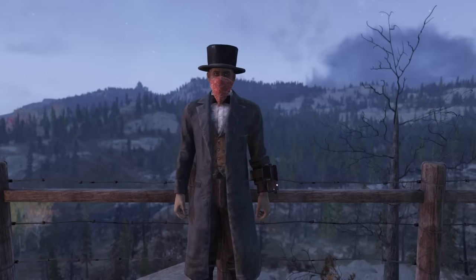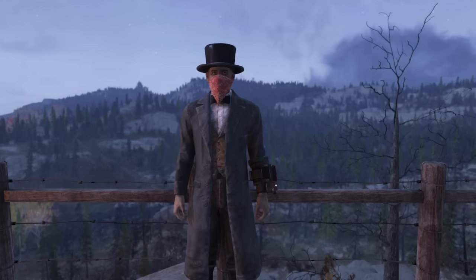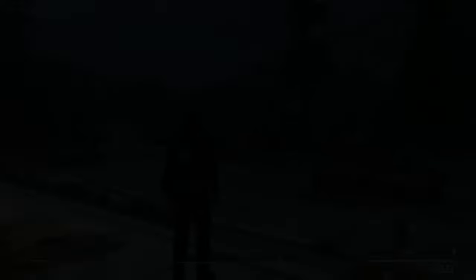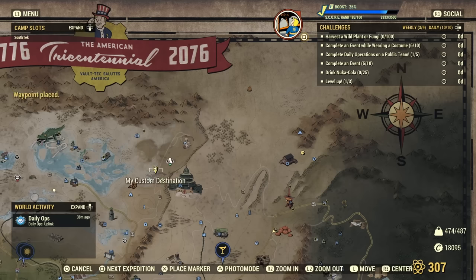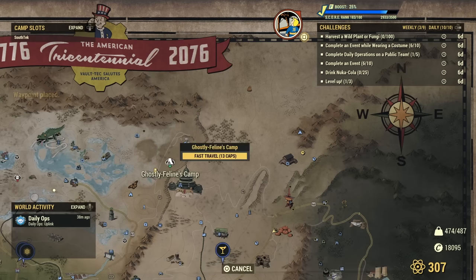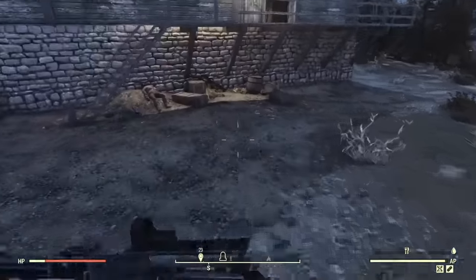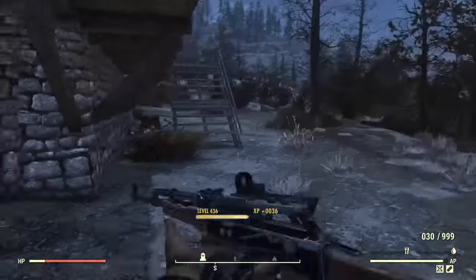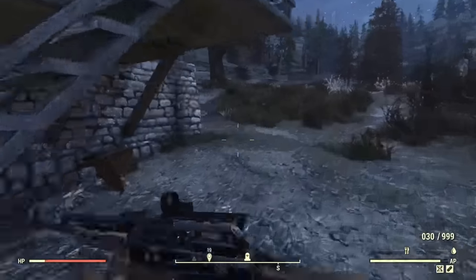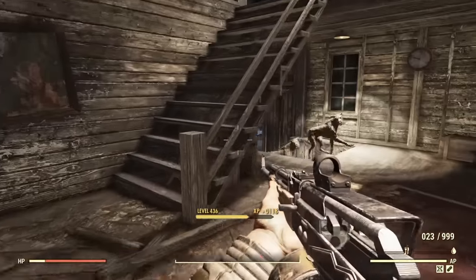Another outfit is the Civil War outfit. Just to point out, the red bandana doesn't come with this — I threw that in because I thought it looked cool, but you can get various bandanas at train stations and the Whitespring Resort. The location is a cemetery right beside the Palace of the Winding Path, which is very north on the map. It's a big cemetery marker, very easy to find. When you come over here you'll discover it easily, and there are a bunch of display cases you can open.